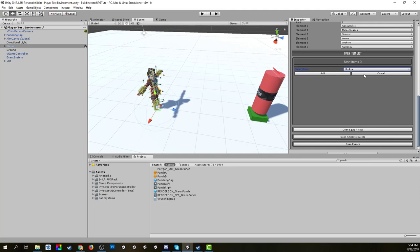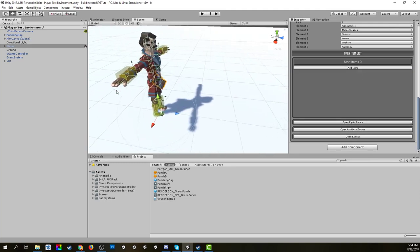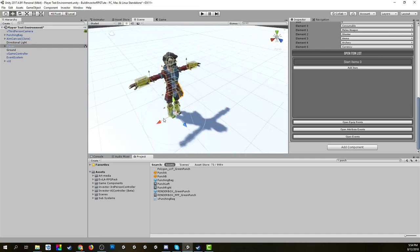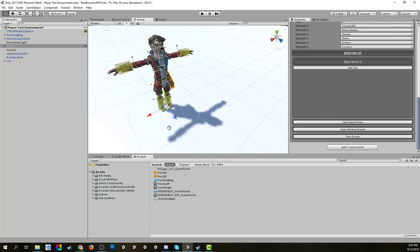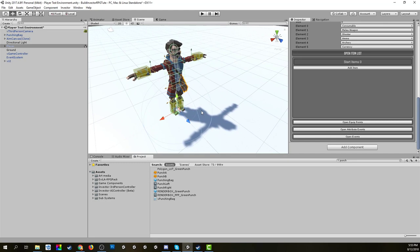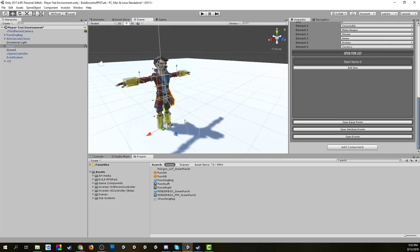Before we go equipping any of them, I want to get items that match my player model. The ones that come as the default within the asset are easy enough to use as a starting point, but some of the weapons and art assets you have might end up having different handholds or different dimensions. So first we need to go through building one of the weapons — I'll show you how easy it is to replace the default ones.